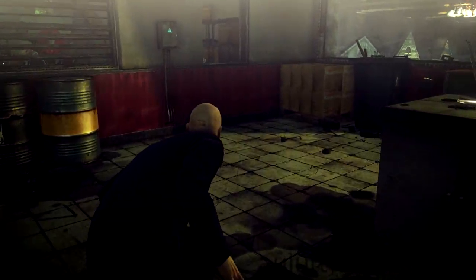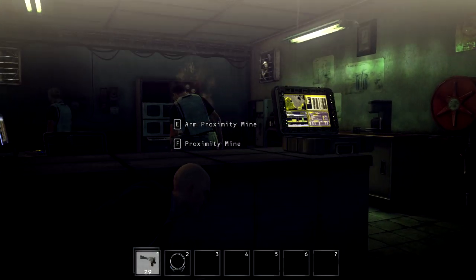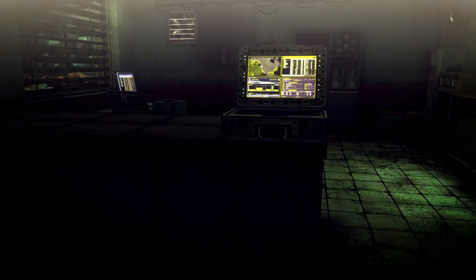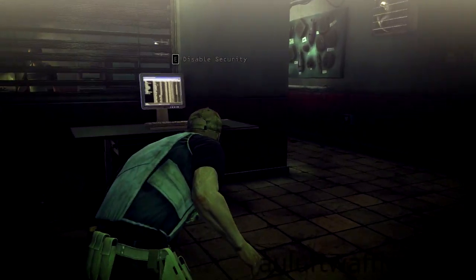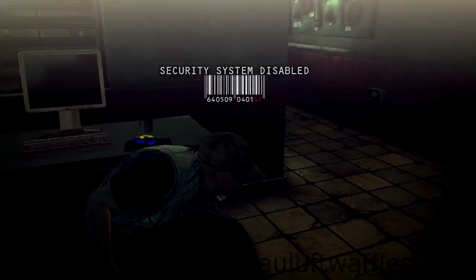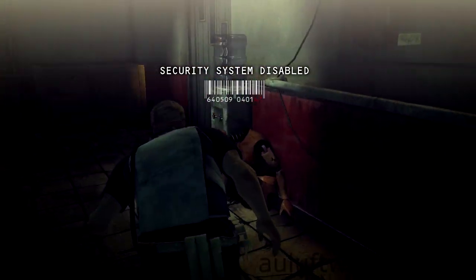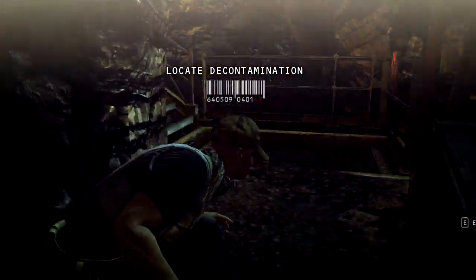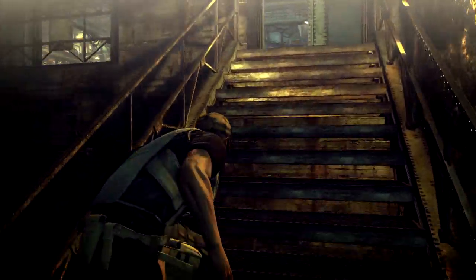Once a guard comes towards you and goes back again, and one of the scientists goes to the right, pull out the electricity and break the electric box. Make sure you put on the disguise — that will come in useful in the next part. While the guard over there is distracted, disable the security system and then make your way out of this room and back up the stairs.